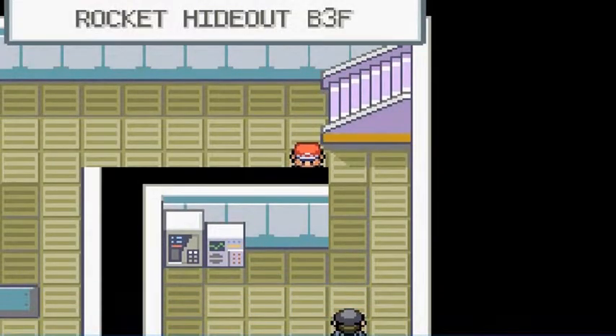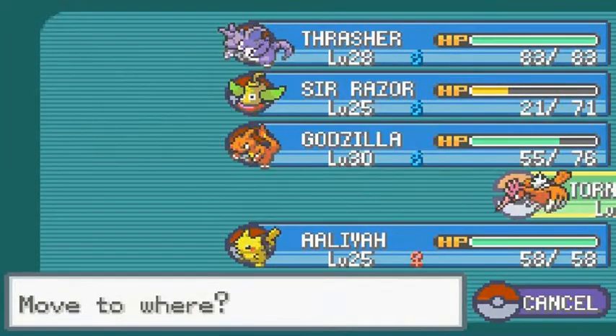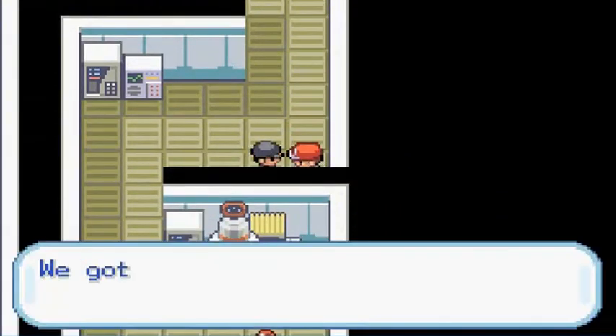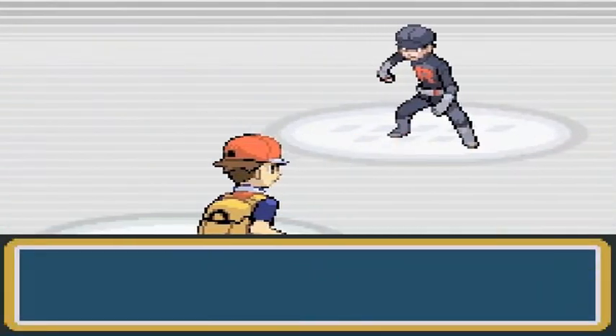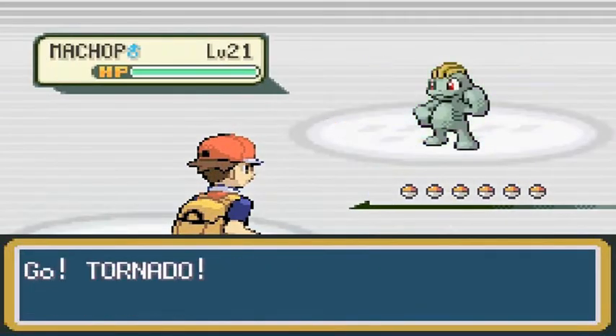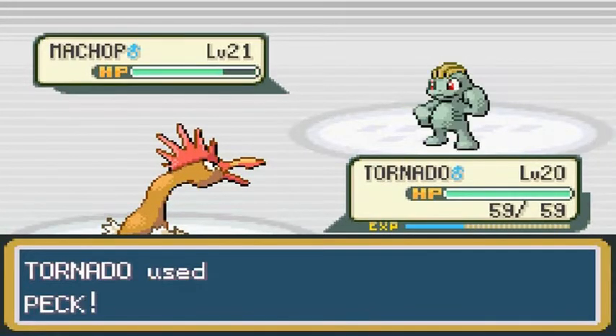Now we're in room four and there's somebody waiting for us. Let's go right ahead and use our good old buddy Tornado — he's been missing some action for quite some time. The grunt says, 'We got word from upstairs that you are coming.' Team Rocket Grunt coming out with his Machop, and I'm coming out with Tornado.